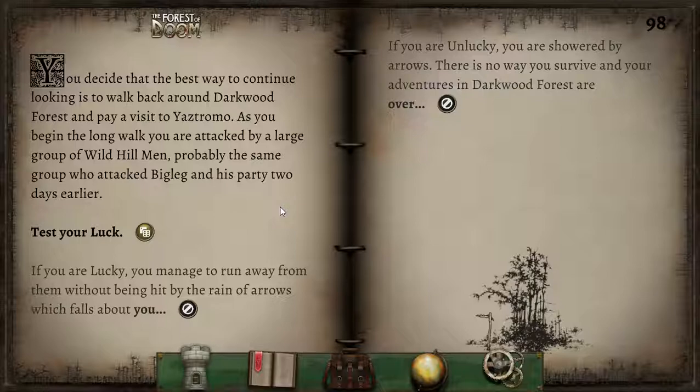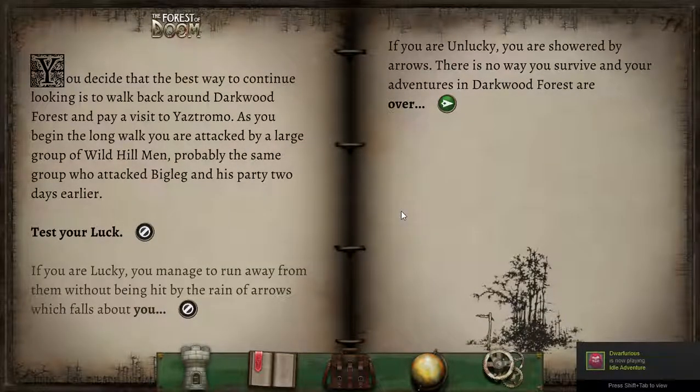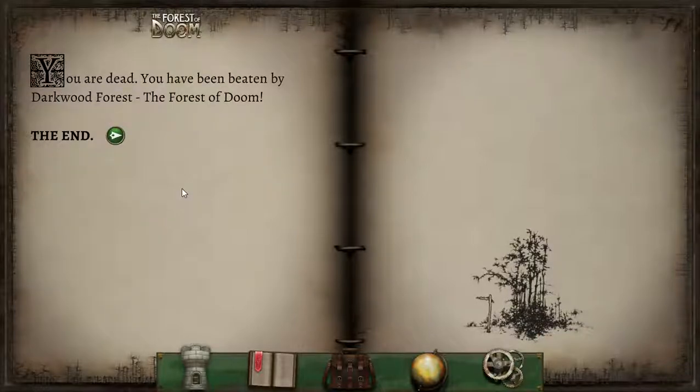You decide the best way to continue looking is to walk back around Darkwood Forest and pay a visit to Yaztromo. As you begin the long walk, you are attacked by a large group of wild hill men — probably the same group who attacked Bigleg's party two days earlier. We shall test our luck. Sadly, your luck has run out. You needed a luck score of seven or below and you rolled eight. If you are unlucky, you are showered by arrows — there is no way you survive and your adventure in Darkwood Forest is over. You are dead. You have been beaten by Darkwood Forest. The Forest of Doom. The End.